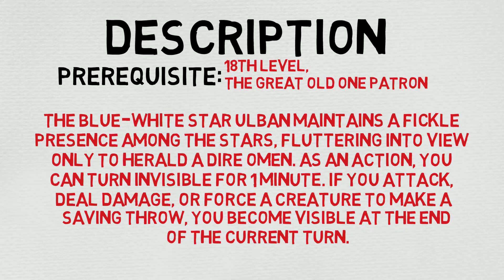The blue-white star of Ulvan maintains a fickle presence among the stars, fluttering into view only to herald a dire omen. As an action, you can turn invisible for one minute. If you attack, deal damage, or force a creature to make a saving throw, you become visible at the end of the current turn. Very interesting stuff.